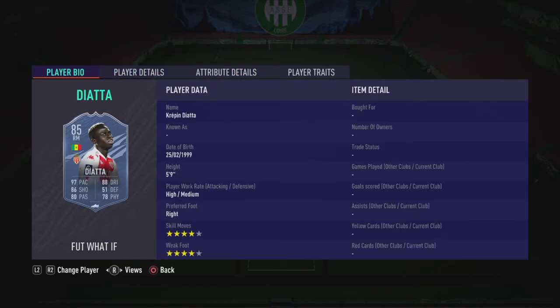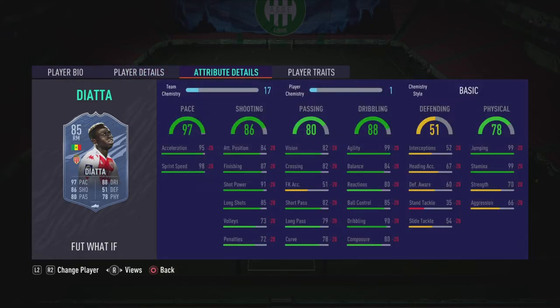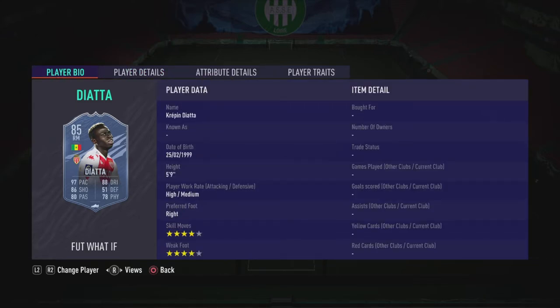Next up is Diata from Monaco — good links, 4-star skills, 4-star weak foot, insane pace, insane shooting, 99 agility, and 99 stamina. When this card gets upgraded, it probably already is the best right winger in La Liga. Especially with that upgrade he's going to have maxed-out pace, insane shooting, and insane dribbling. Very nice card — definitely would recommend.